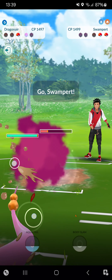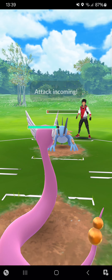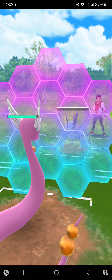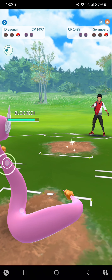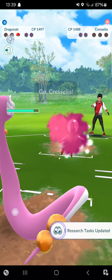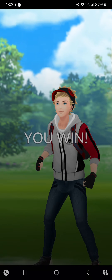Throwing in my Dragonair — I think this is an Earthquake so I'll shield it. No, it's just Hydro Cannon. Now I'll Dragon Breath down — that's a little bit faster. It went amazing once again.